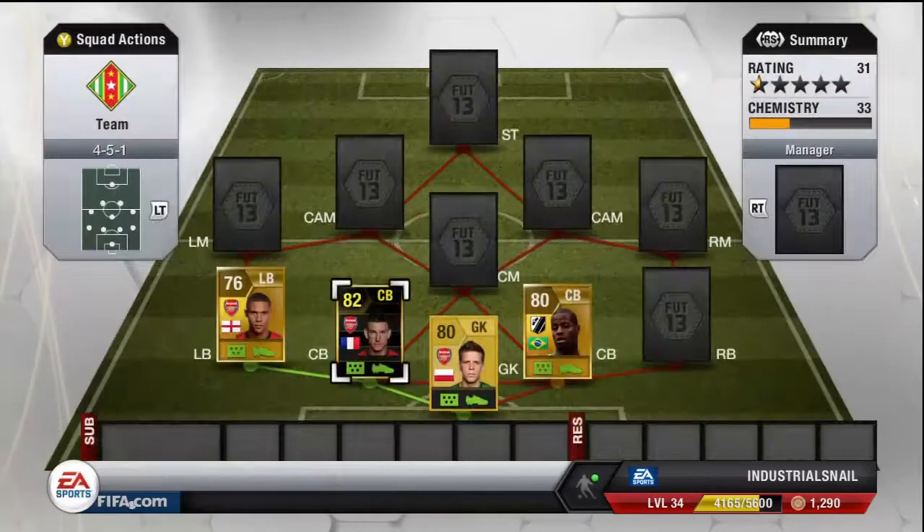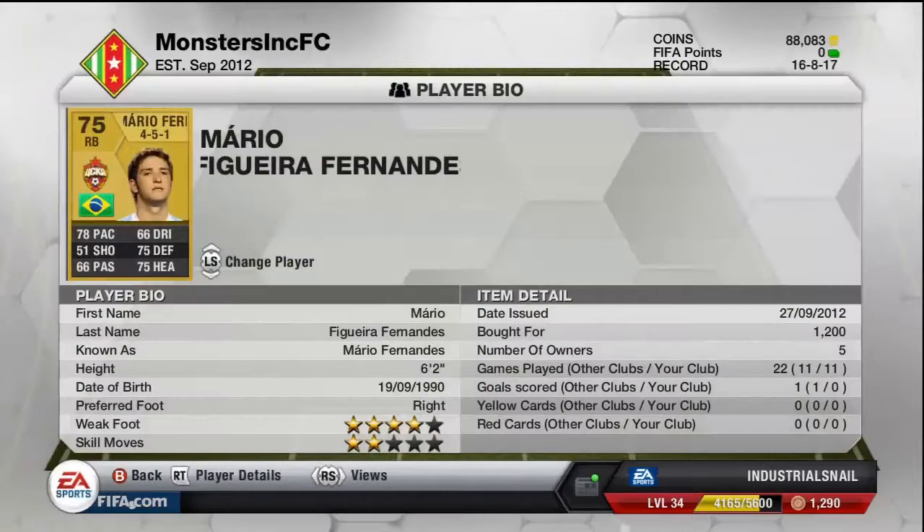Right back here is Brazilian Mario Fernandez — 1.2k, a really, really good player from CSKA Moscow. 4-star weak foot, which is kind of intriguing on his shot, but unfortunately his shot isn't really that good.